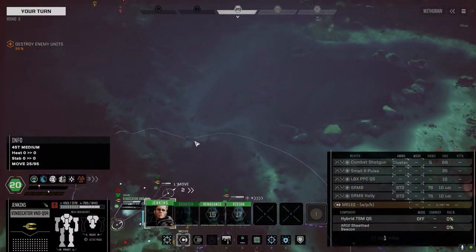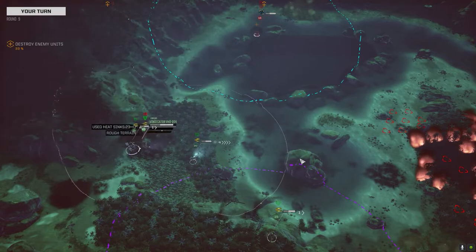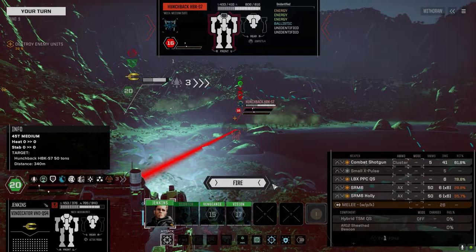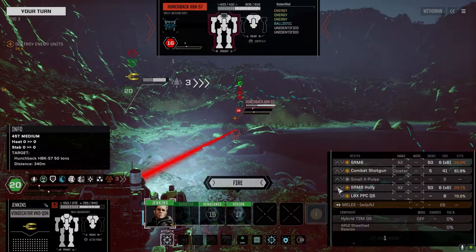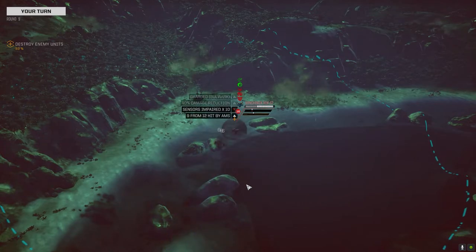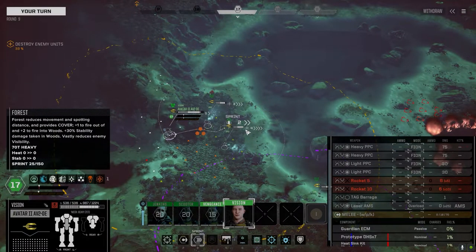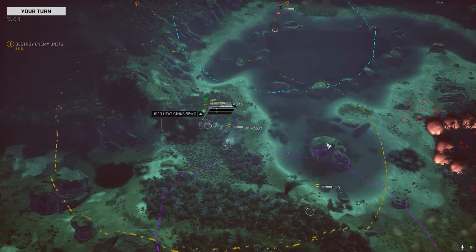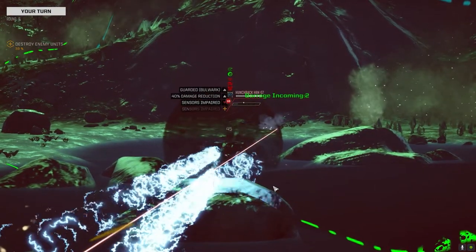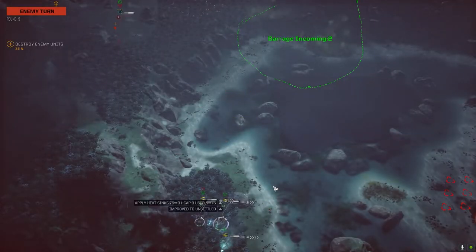He does have damage reduction. I'm going to go after him — keep applying pressure. I'll go with the acid and bring that to the top. It's got AMS but a couple got through anyway — that may have been the AC shotgun. That's a bad barrage location — what are you doing to me? Somebody's got a rotary something or other.